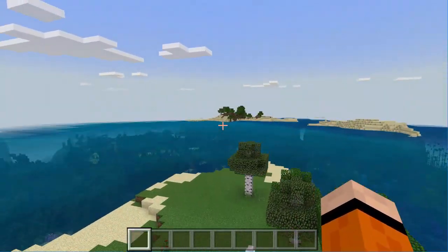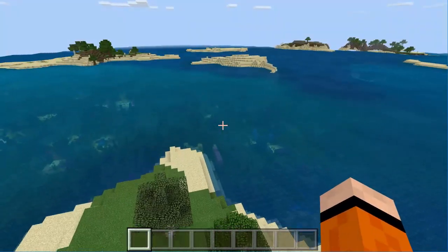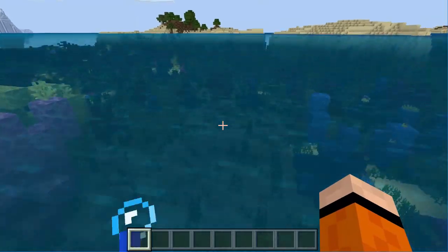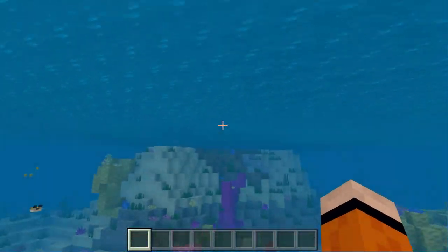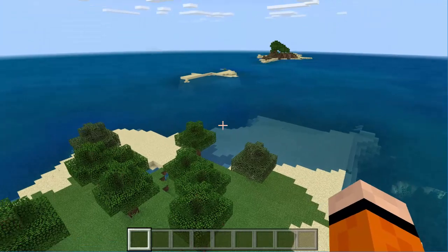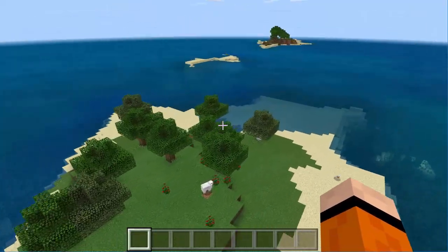Right off the bat, you can see we spawned on an island here and we can just see this awesome ocean right here. The coral reef itself is already right here. We have the coral reef right off the bat. This would actually be a really cool island for a survival island — you can use this as a survival island seed.